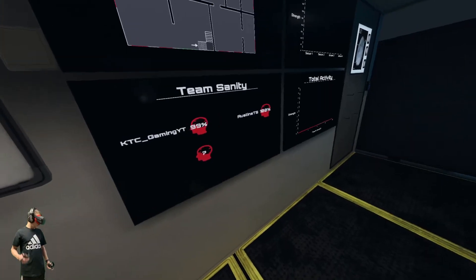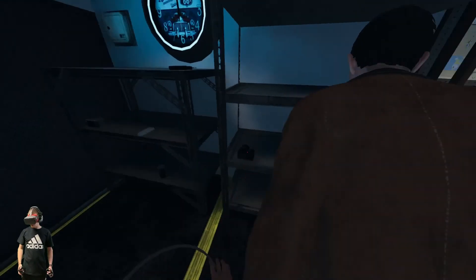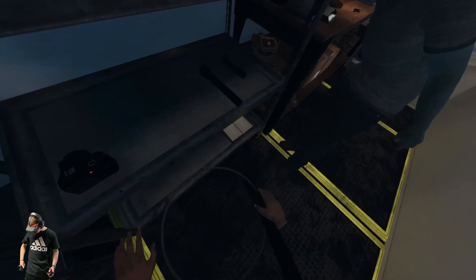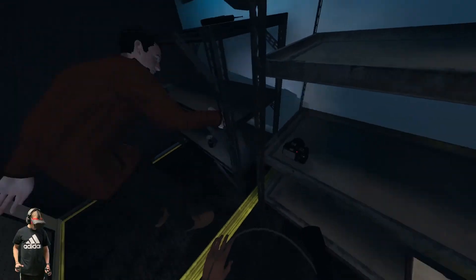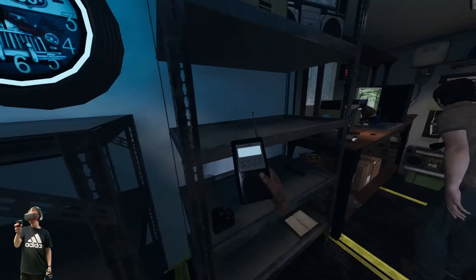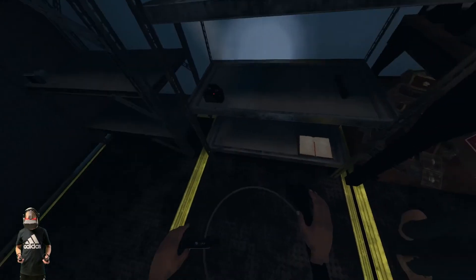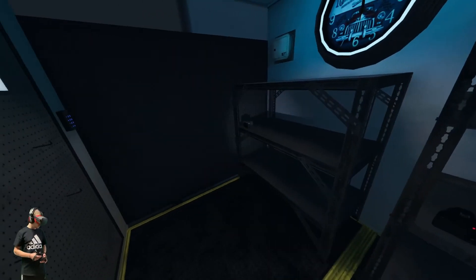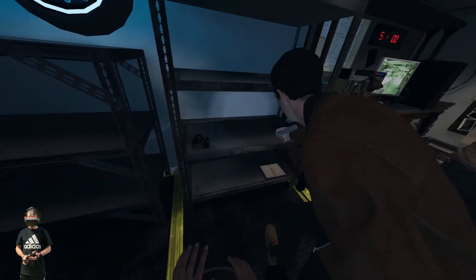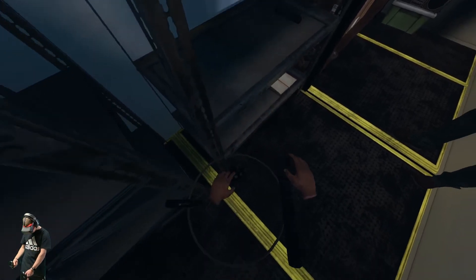I think he's loading in because it shows on the team sanity. Grab your flashlight. Also, when you have something else equipped, Emerald, you'll have the option to press T and you'll be able to see. I'll carry the spirit box. What I have is my EMF reader and my salt. I'm going to grab the key. Do you want to be camera? Do we have two cameras? We have two cameras. One's a picture camera and one's a video camera. The one with the red light is the video camera.